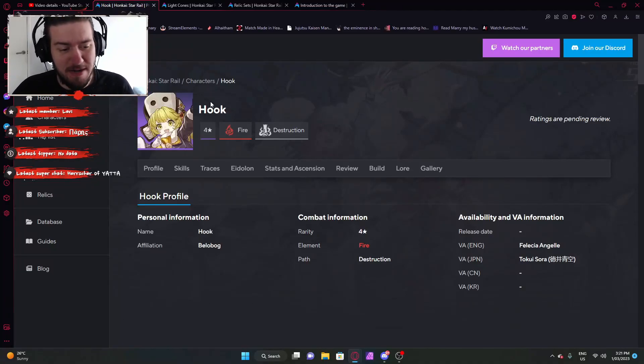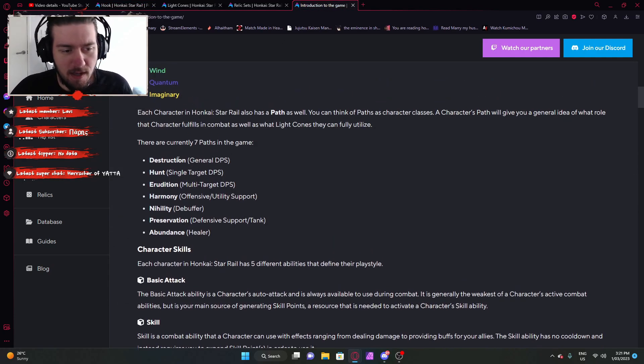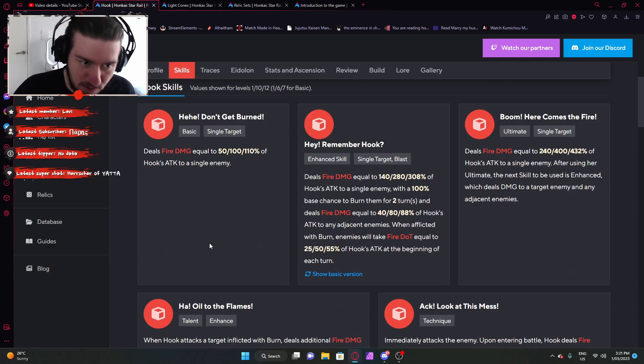Welcome back ladies and gentlemen, another HSR analysis. Today we're looking at Hook, a fire destruction character. And if we take a look at our little sheet that we have from before, destruction means a general DPS, meaning AoE and single target. So let's get into it.